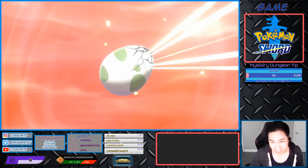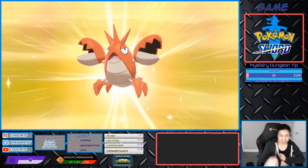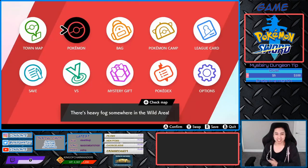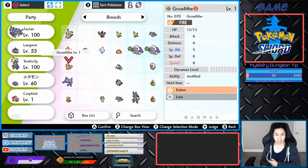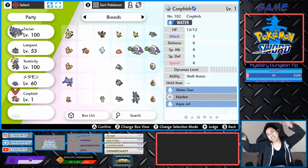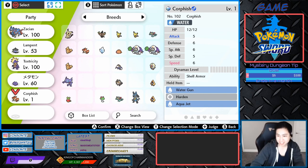And behold, my first egg from this. It should have Aqua Jet and hopefully it has the Hidden Ability. We'll see how things go — this is going to be my new breeder. Alright, let's check it out. It has Aqua Jet, so if anything you can keep breeding. If you have a Corphish with the Hidden Ability, try to get one with that.